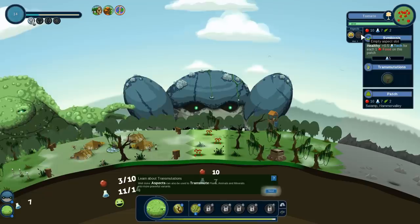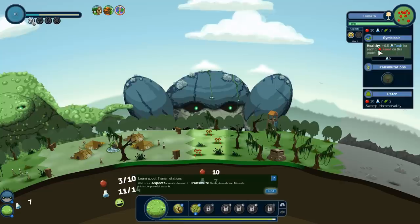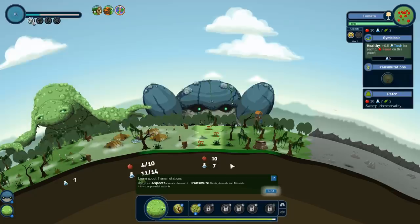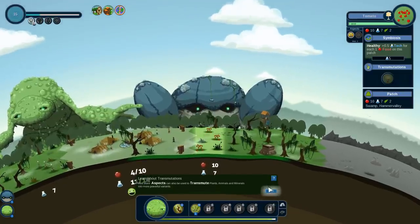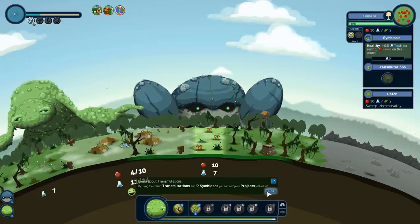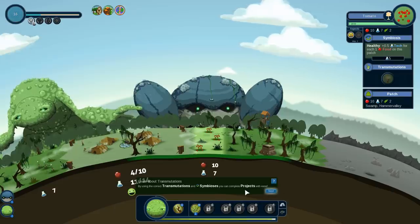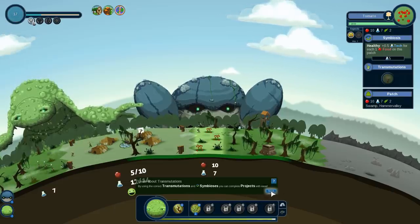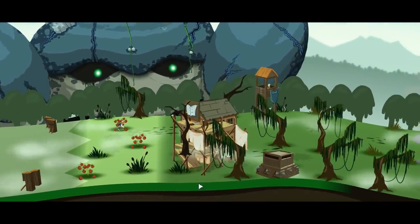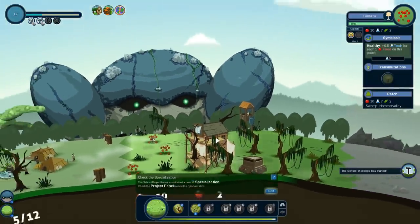You can add another aspect to it — symbiosis: plus five tech for each one food on the patch. So it's actually producing a lot of tech because it also is producing food. Good job, tomatoes! Don't forget these tomatoes have a new symbiosis. By using transmutations and symbiosis you can create complete projects with ease. But we need a project — oh, there's their school! Is that a school? It's a school project! That is so cute!